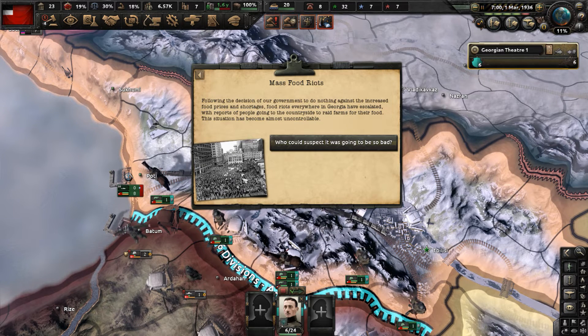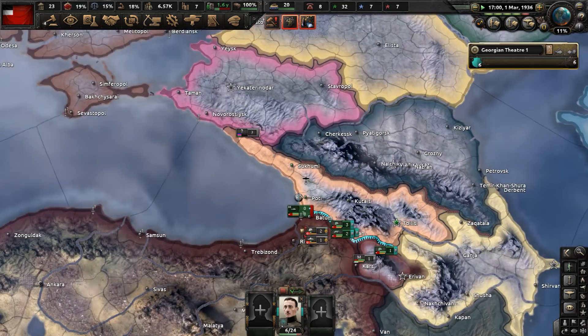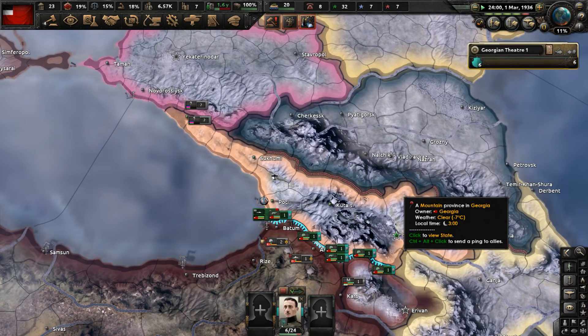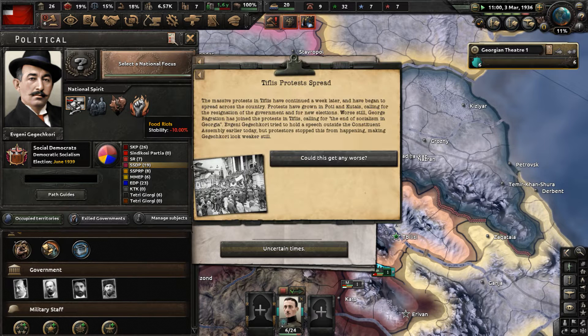The death of Pius XI - that's the Pope. Following the decision of our government to do nothing against the increased food prices and shortages, food riots everywhere in Georgia have escalated, with reports of people going to the countryside to raid farms. The situation has become almost uncontrollable. We take a hit in base stability and get a national spirit called food riots, providing even less base stability. Things are not going well for us at all.